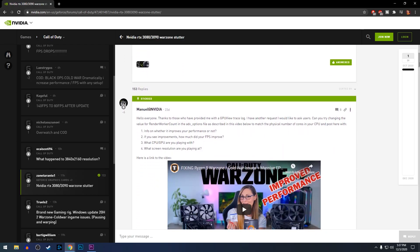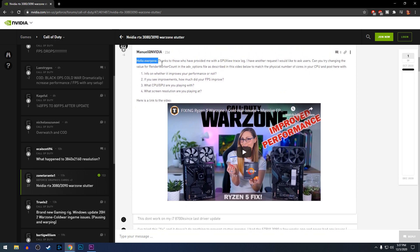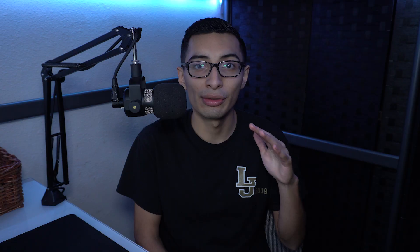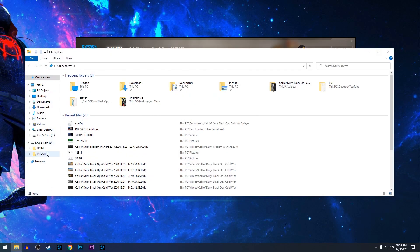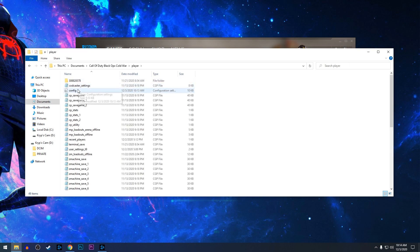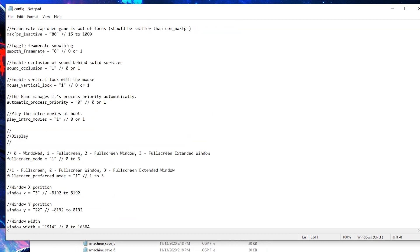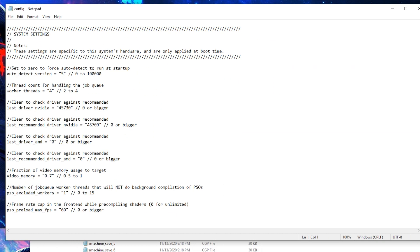The first solution I have for you today is something that came from another YouTuber who posted it into an Nvidia thread. It's very useful because a lot of people got an FPS boost from it. All you have to do is go into your folders, go to Documents, find your Cold War document, click it, get to the config file, go all the way down, and you will see a core count.